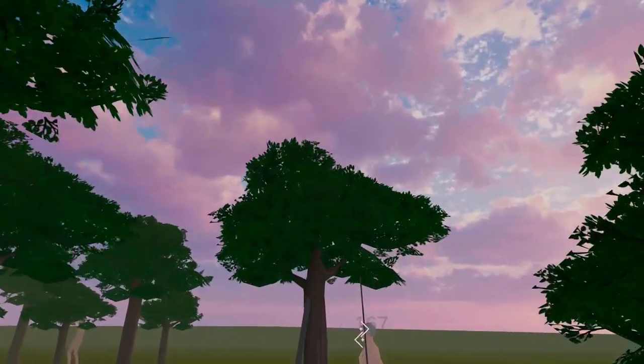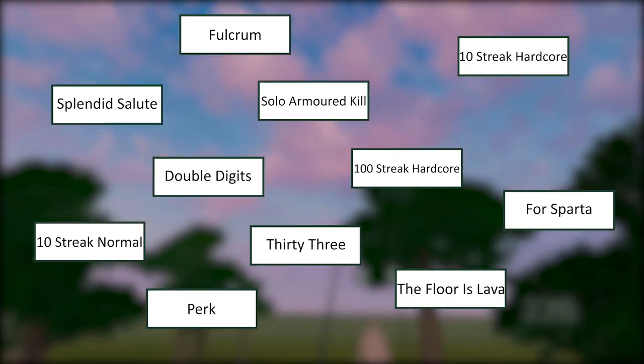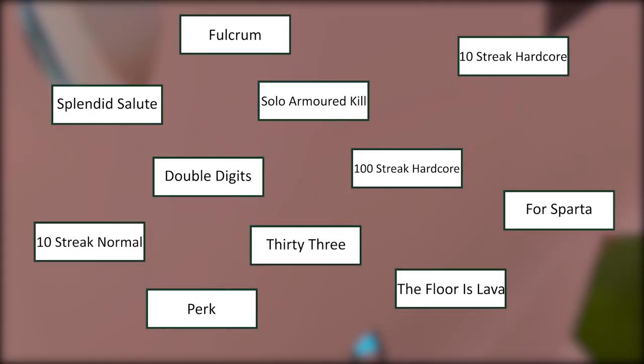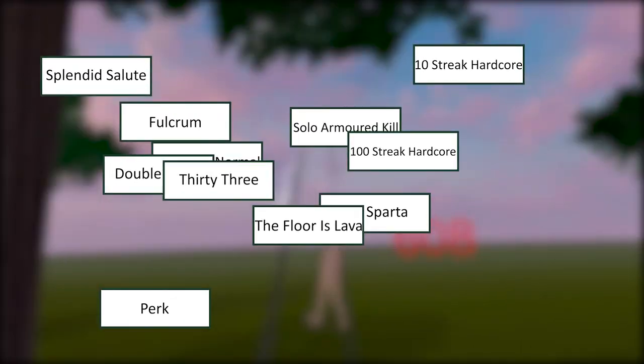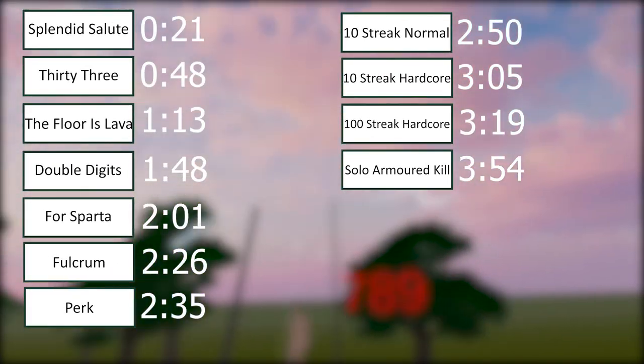To unlock cosmetics in Attack on Quest you have to do the corresponding achievements. In this video I'll explain how to do each achievement and what they unlock. There are 11 achievements in the game altogether so I'll try my best to be as quick as possible. If you're struggling with one achievement in particular, here are the timestamps which I'll also put in the description.